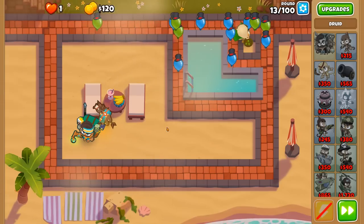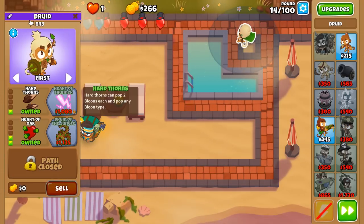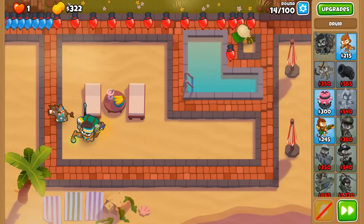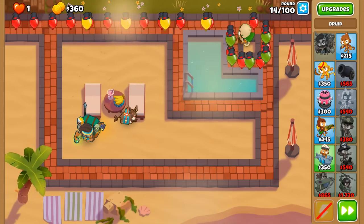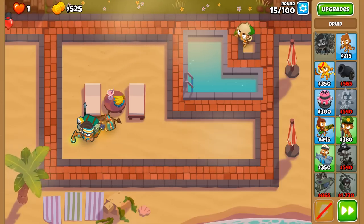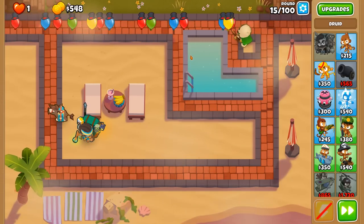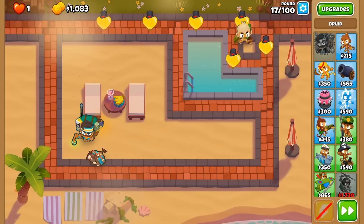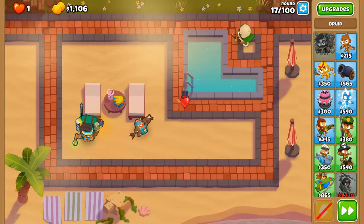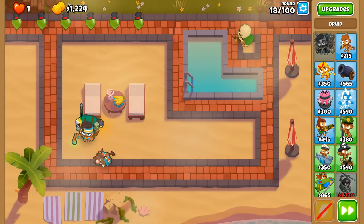We now have Hard Oak after getting Thorns Swarm — we have more thorns to throw at the balloons themselves. But now we can de-regrowify regrow balloons. I know a lot of these words we use in this game aren't actual words, but they make sense in the Bloons Tower Defense universe. There are some regrows, and as you can see, the thorns are now removing the regrow property of the balloons themselves.